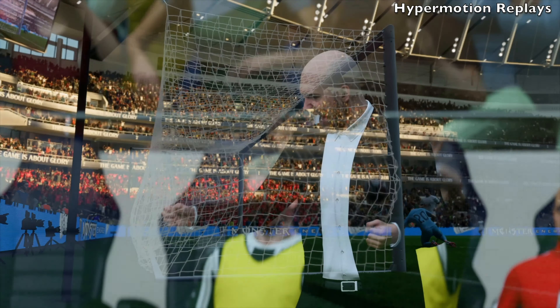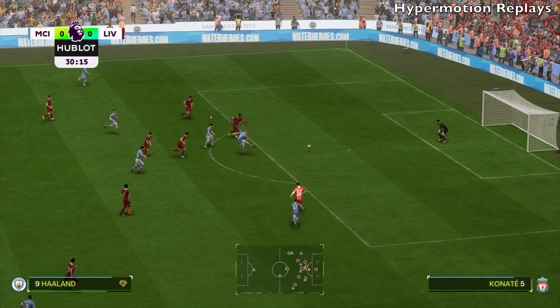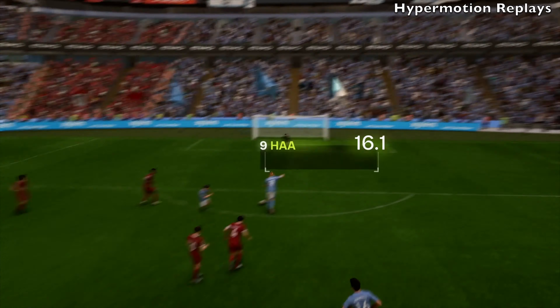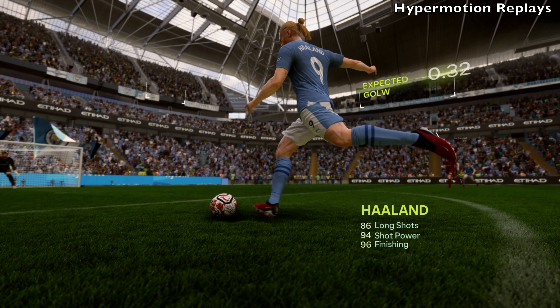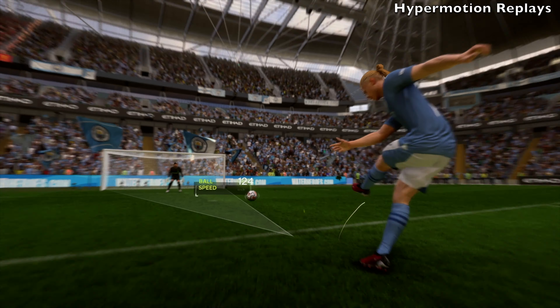Another thing that's exclusive to the next-gen consoles is the hyper-motion replays, where you can see different stats as the player hits the ball. You can see Haaland score with the power shot — the replay comes up with the hyper-motion logo, and you can see all the stats: player speed, shot stats, the expected goal stat, distance to goal, and ball speed as well.